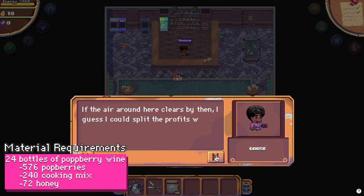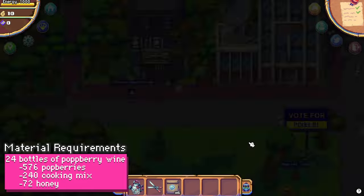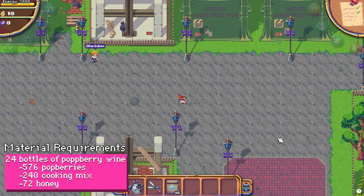To craft that many bottles, you'll need 576 potberries, 240 cooking mixes, and 72 honey.